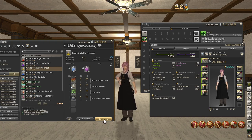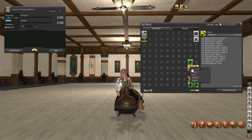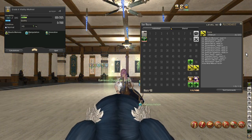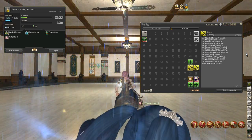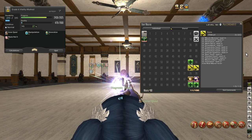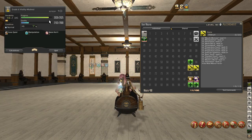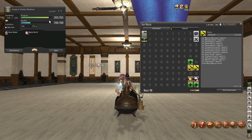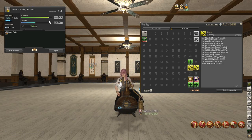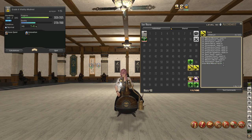This time we're going to use this macro. We're going to start off with Muscle Memory, followed by Manipulation, Veneration, Waste Not 2, then only one Groundwork. Then three Preparatory Touches in a row bringing us to 6 Inner Quiet, then Delicate Synthesis to give us a little more progress. Then Basic Touch, Standard Touch, Advanced Touch. Now we're running low on durability — only 5 left — so we're going to use Master's Mend to bring us back up to 35. Then Innovation, and we'll get that echo with bongo sound for the audio cue to go to the next macro.